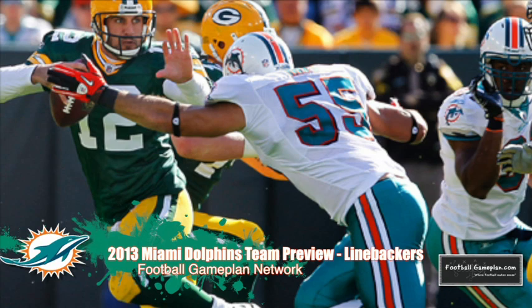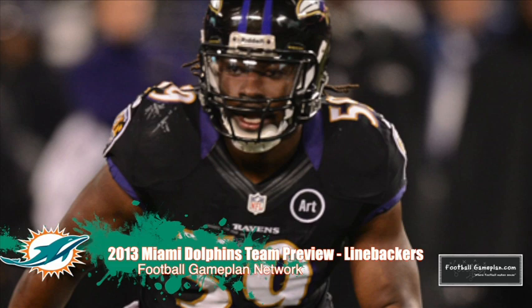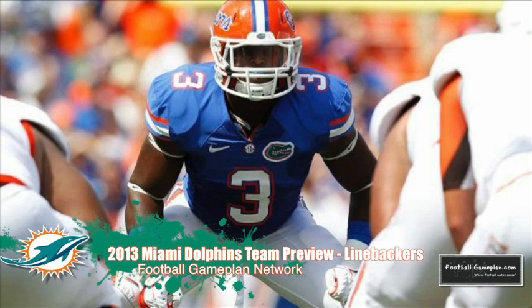When you look at the linebacking core of the Dolphins, you have to be impressed with Koa Misi and his versatility — being able to play two different spots, both inside and outside, is going to help you out in the long run. They made a big splash by going to get inside backer Dannell Ellerbe from the Baltimore Ravens, who brings a lot of speed and athleticism. Along with Jelani Jenkins, drafted this year out of Florida, they wanted to get younger and faster. They also bring over Philip Wheeler. There's no doubt that the Dolphins want to get better on the back end, and it starts with the linebacking core — that could ultimately determine their success as a football team.